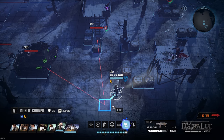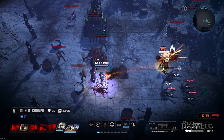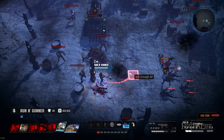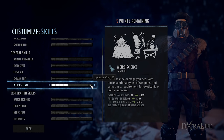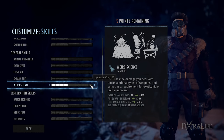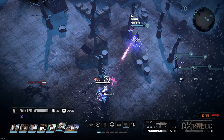Energy damage is excellent against machines, and fire damage is brilliant versus organic enemies. No matter which you face, you simply swap weapons to get the added increase in damage. On top of that, you'll gain even further damage by investing in Weird Science, which gives you a 3% damage increase per point with these damage types. And on top of that, Microwave Research boosts your damage even more. You simply do a ton of damage with this build.